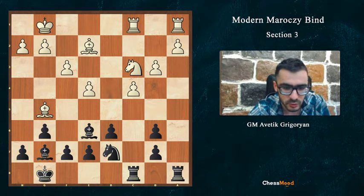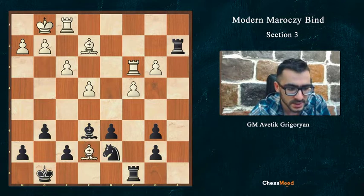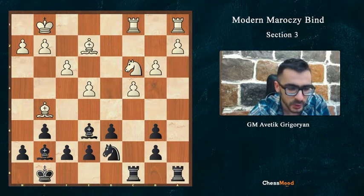So Nd7 opens the bishop on g7, and there is also a very unpleasant pin coming. White should play Rfc1. Otherwise if not Rfc1, we will take Bc3, then Rc3 and Ra2 winning the pawn. White doesn't have time to take the e7 pawn since the e2 bishop is hanging. So after f3, Rfc8, b3, Nd7 - they must play Rfc1.